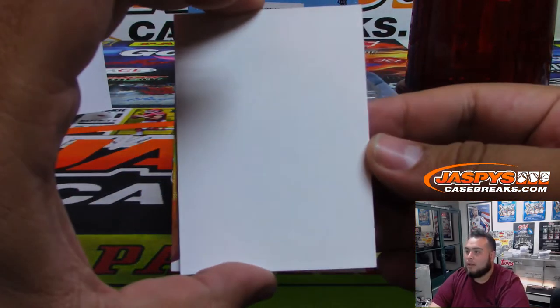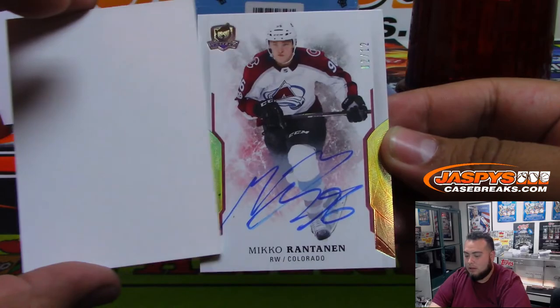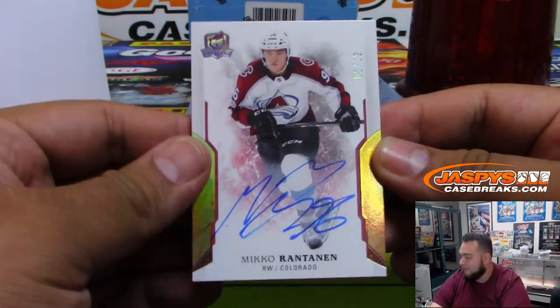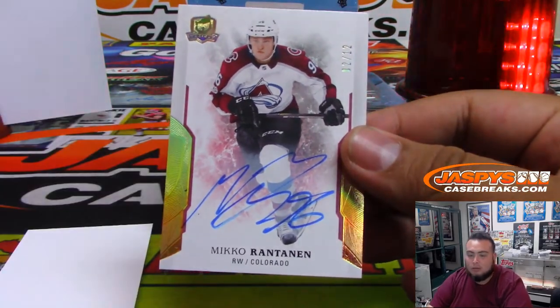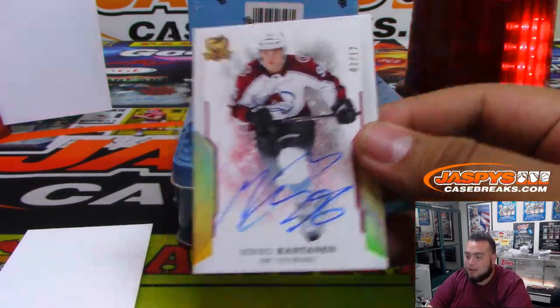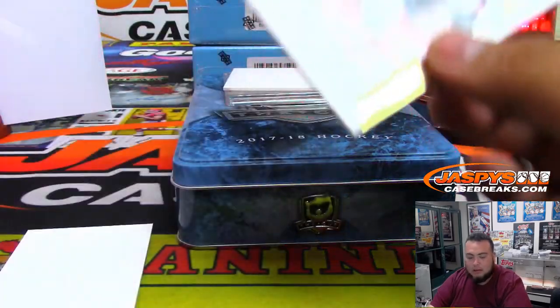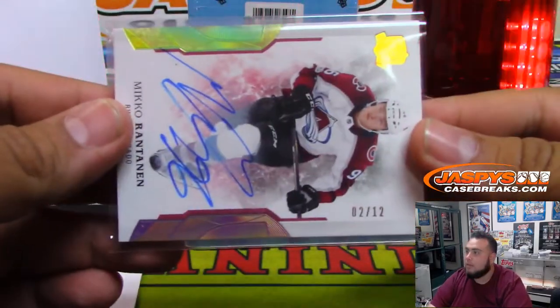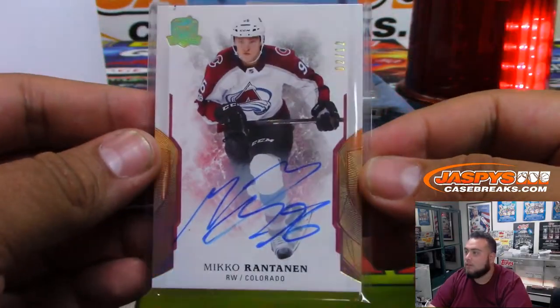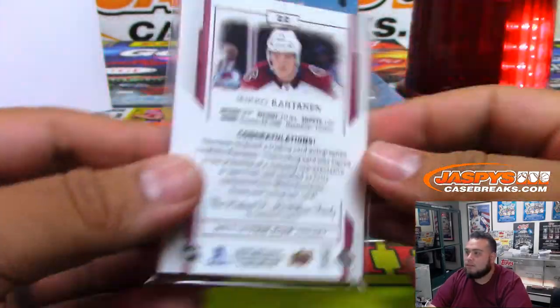And the last one we got here — Mikko Rantanen, very very nice. Two of 12. Spot two, Ryan Redmond. Nice. It's the gold version. Pretty sweet.